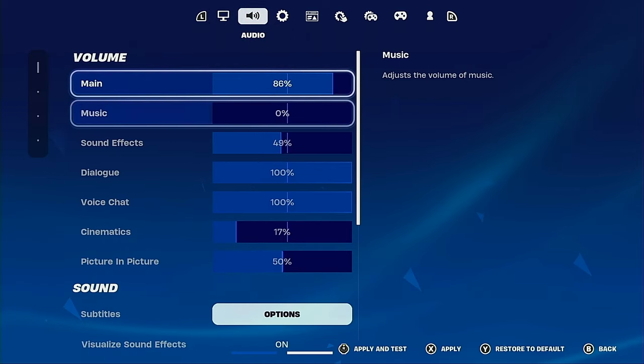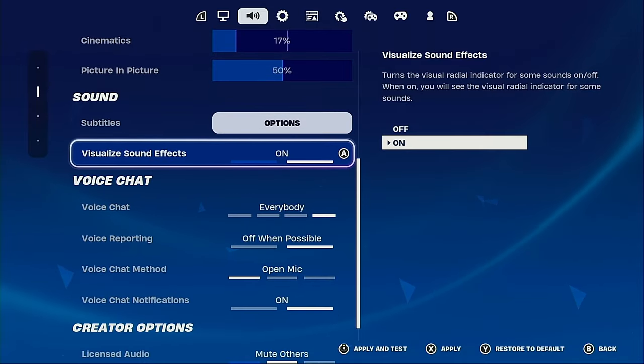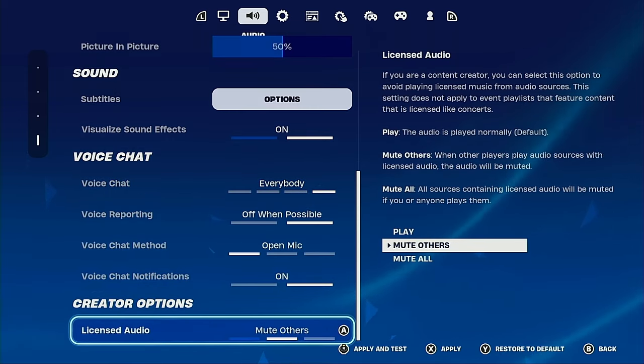These are my volume settings — you guys should copy this. Visualize sound effects I have on, so you're able to see if there are footsteps around you or where people are shooting from. Voice chat I have set to everybody — you don't really need to copy these either.